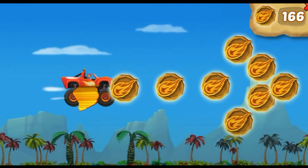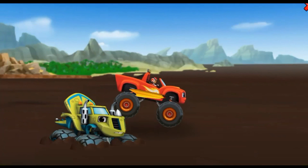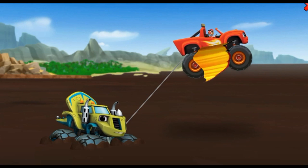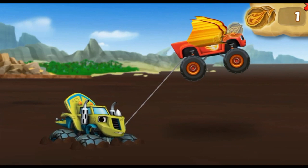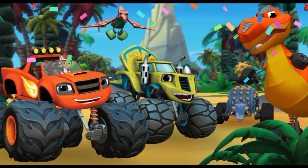Look — it's Zeg! Help Blaze use his tow cable to rescue Zeg! Time to use those dino tokens — time for blazing speed! You're helping Blaze use force to pull Zeg out of the mud and lift to bring him up. Zeg is free! Great job!